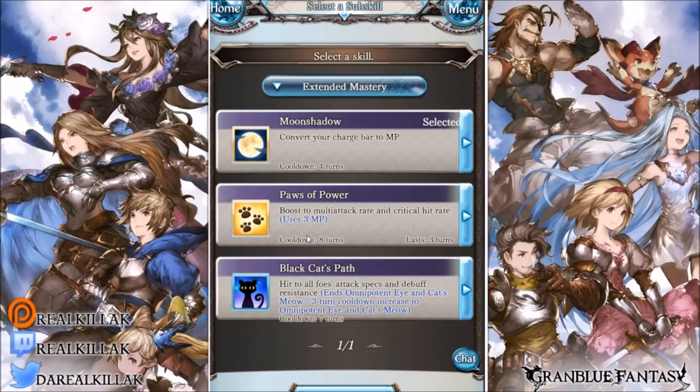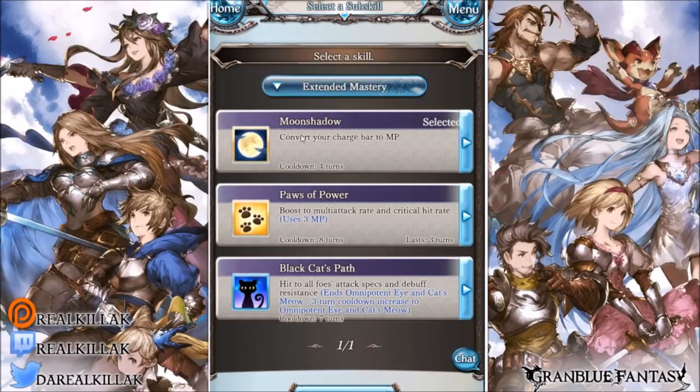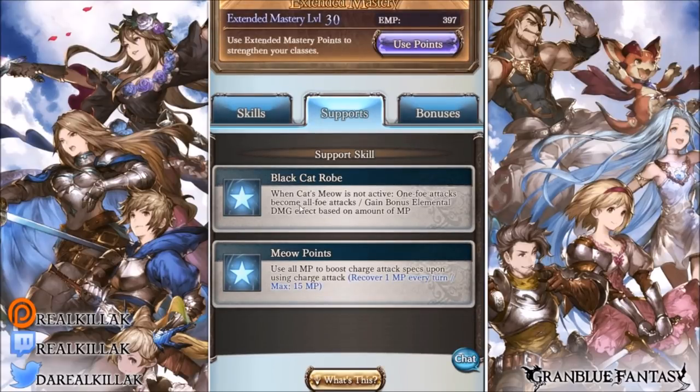The third skill, Black Cat's Path, hits all foes with attack specs and debuff resistance down. It also ends Cat's Meow, so Cat's Meow won't be in effect afterward — though if it's off cooldown you can use it again, which most of the time you'll be able to do if you have the class weapon. The base skill is the same as Moon Shadow, so you don't really need both. You can run Black Cat's Path over Moon Shadow, or run both Pause the Power and Black Cat's Path as an option. The support skill Black Cat's Robe only works when Cat's Meow is not in effect — keep that in mind — so you can use Black Cat's Power.